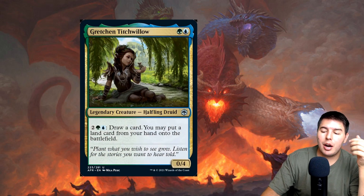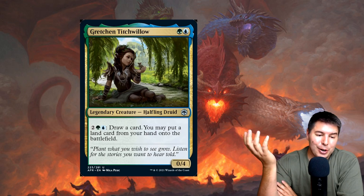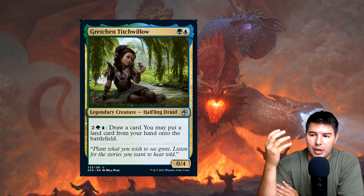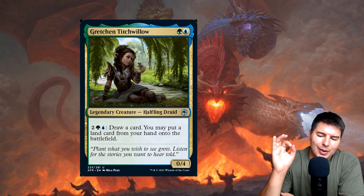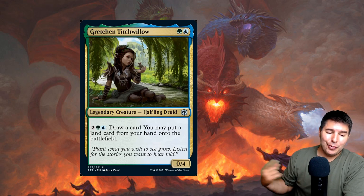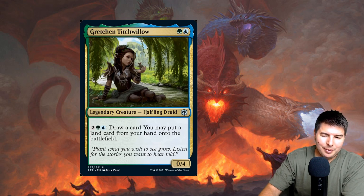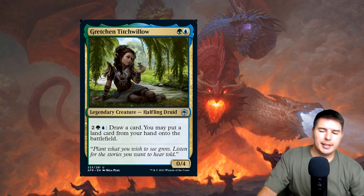Gretchen Titchwillow — two mana, 0/4. For four mana, tap: draw a card and you may put a land from your hand onto the battlefield. That's Uro's ability costing four instead of three. The 0/4 body is a good blocker. If you can reduce the activation cost — with something like Zirda — it becomes two mana to draw a card and drop a land, which you could activate repeatedly. The issue is that the initial two mana investment does nothing by itself, which hurts it competitively.